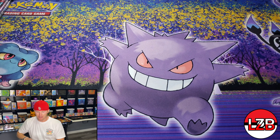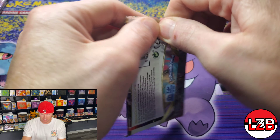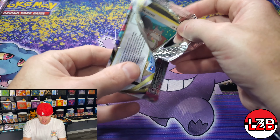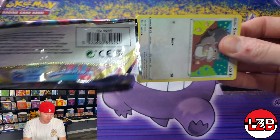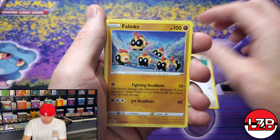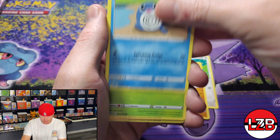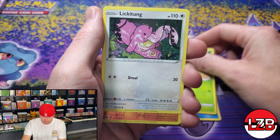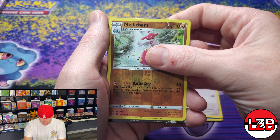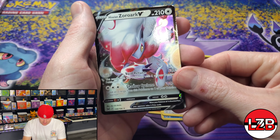Cinescorch VMAX Trainer Gallery! Let's go! Double heater — can we get a double juicer? Sableye, Lost Zone. That's pretty cool. But Cinescorch though — that's heat, that's a good card. Sleeve it! The Trainer Galleries in this set are just phenomenal. I think it's surpassed any other set that's had those. It's going to be really hard to beat this set — it's like their own ultimate art.